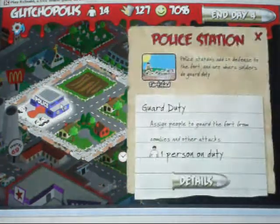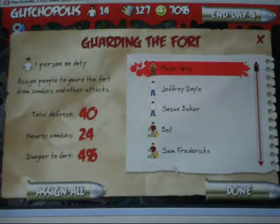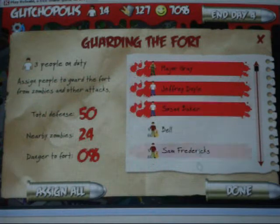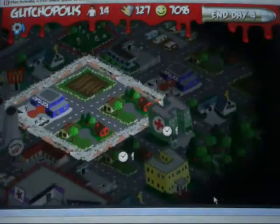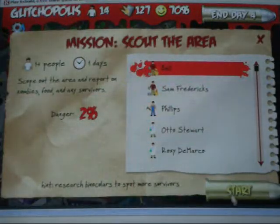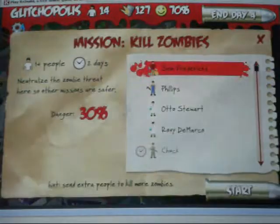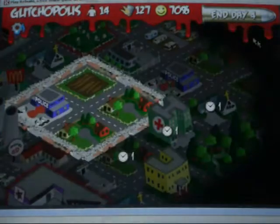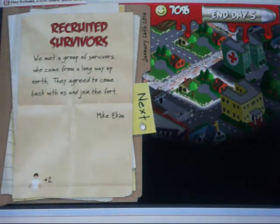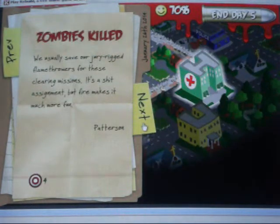You also don't want to run out of food. There are scavengers, like Belle and Sam Fredericks, who are good at scouting for food. There are builders who are better at taking back the area. There are scientists, who play a very important role. And there are people in the white shirt who, if they go on army missions or recruiting missions, can turn into an army man or a scientist or something like that — so that can be used to your advantage.